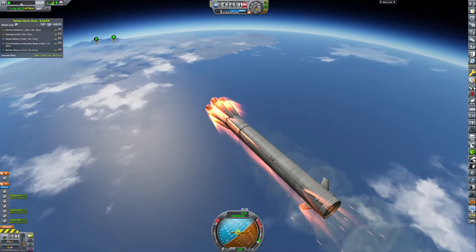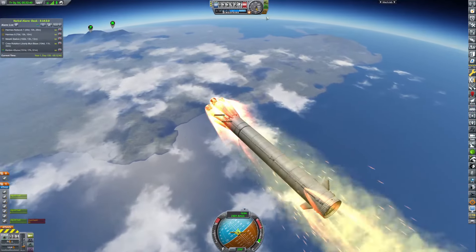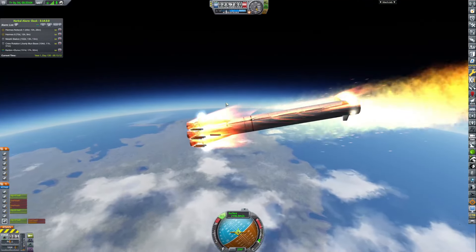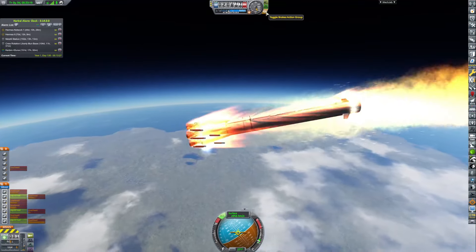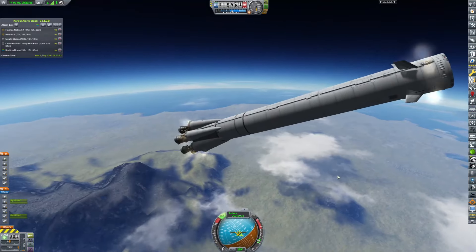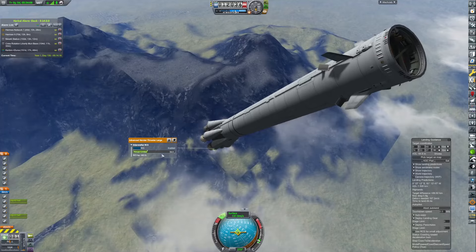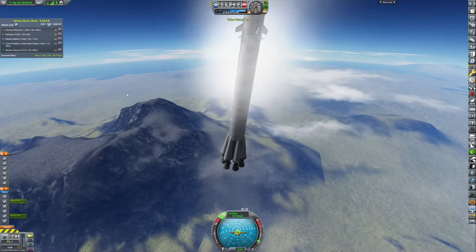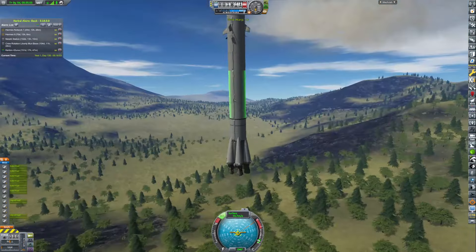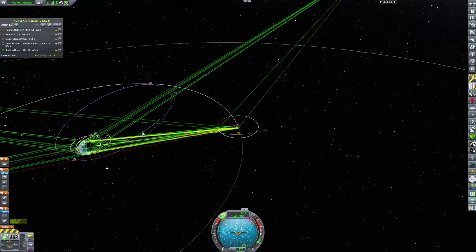Here we are with our re-entry burn. I was trying to get it so that we could come in over the KSC, but the re-entry speed was too hot and I had to pull the brakes so things wouldn't explode. Here we are coming in over the mountains, out of fuel — which isn't conducive to landing very well. Just our engines are left for some reason.